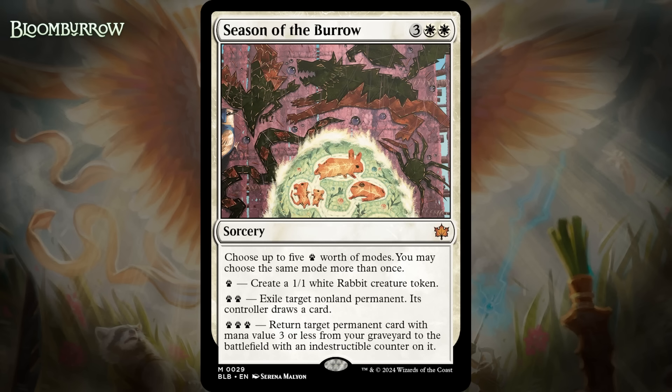Next up, it's Season of the Burrow, which for three generic and two white is a mythic rare sorcery. You can choose up to five paw prints worth of modes — you may choose the same mode more than once. One paw print is: create a 1/1 white rabbit creature token. Two paw prints is: exile target non-land permanent, its controller draws a card. And three paw prints is: return target permanent card with mana value three or less from your graveyard to the battlefield with an indestructible counter on it. So you've got a lot of options here — making five 1/1s is a pretty solid deal for five mana, and this has all kinds of additional upside. Giving your opponent cards for their permanents isn't always great, but sometimes you've got to do it.